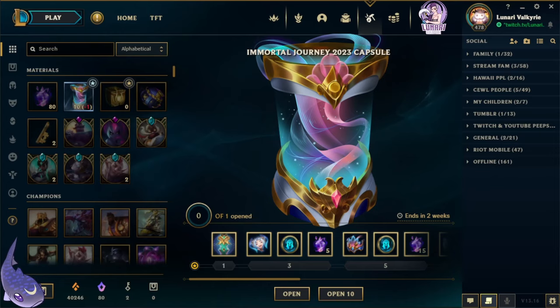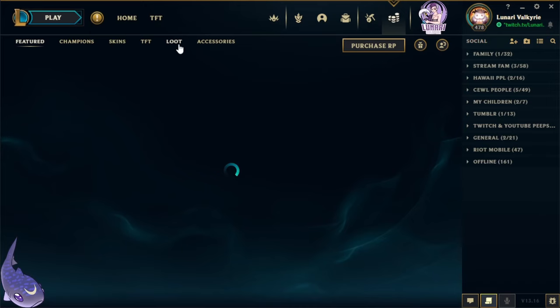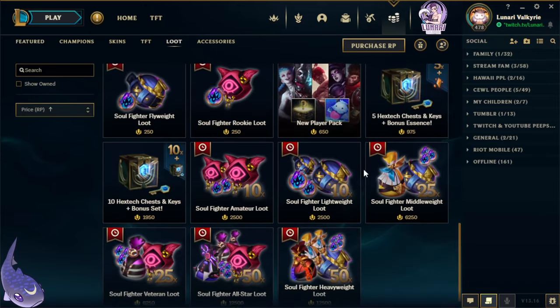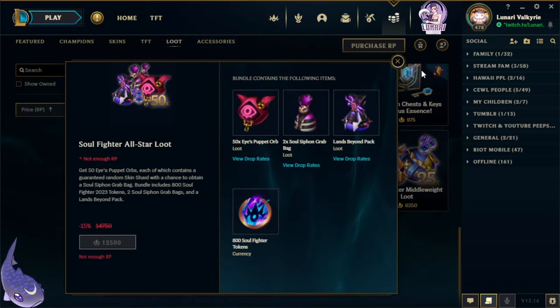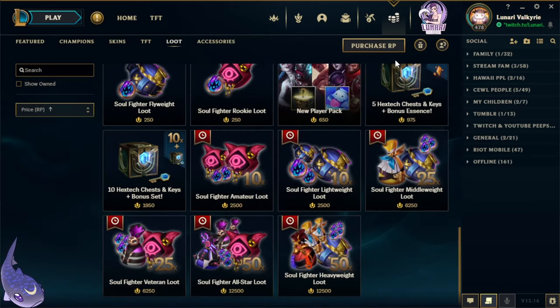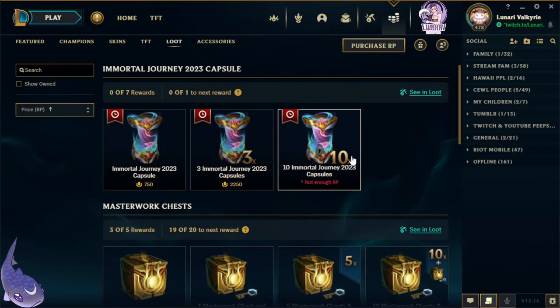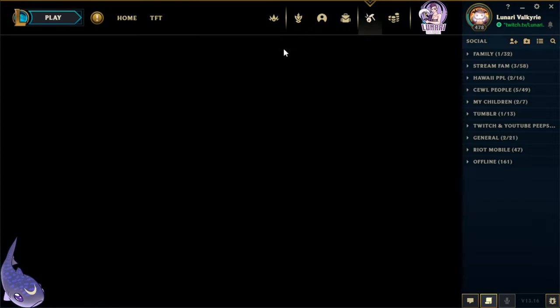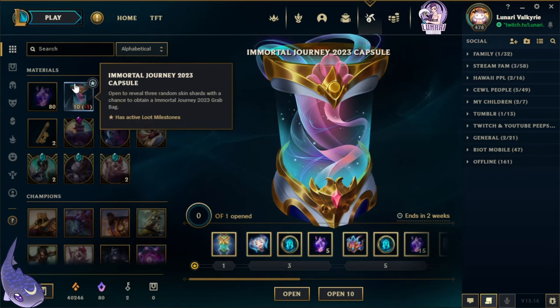Hey guys, back with another unboxing video. This time we have the Immortal Journey 2023 capsules. There were another set of orbs for the Soul Fighter event — the Shako puppet orb — but I opted not to do that because it's an expensive bundle. I was actually going to do it today but then I saw these, so we're just going to do these instead.